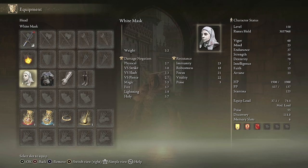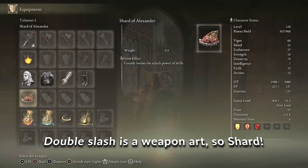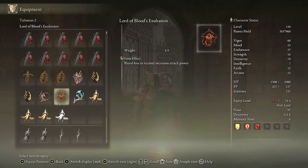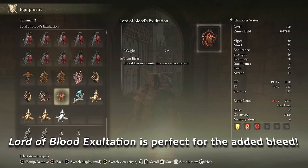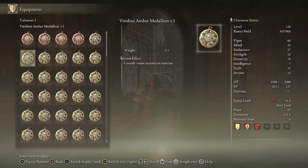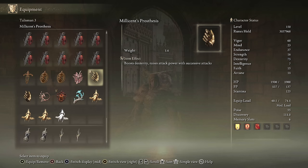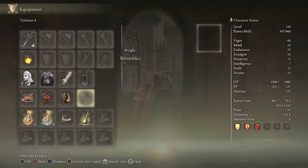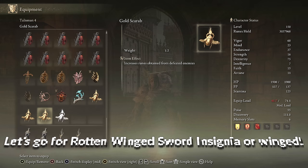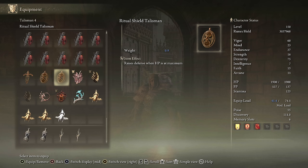We're going to grab the White Mask, because that adds 10% more damage when there's blood loss in the vicinity — perfect for us. Since we're using a weapon art, we go for Shard of Alexander in the first slot for 15% more damage on Double Slash. Next we grab Lord of Blood's Exaltation — with the added bleed from Blood Flame, we're going to be proccing bleed relatively fast, giving us 30% more damage total with the Talisman and the White Mask when blood loss is in the vicinity. Melissian's Prosthesis is again one of the best talismans for Dexterity builds. For the fourth talisman, Rotten Winged Sword Insignia — or regular Winged Sword Insignia or even the Ritual Swords Talisman.